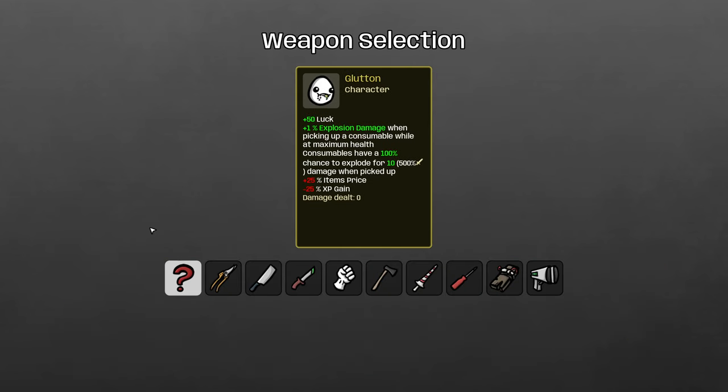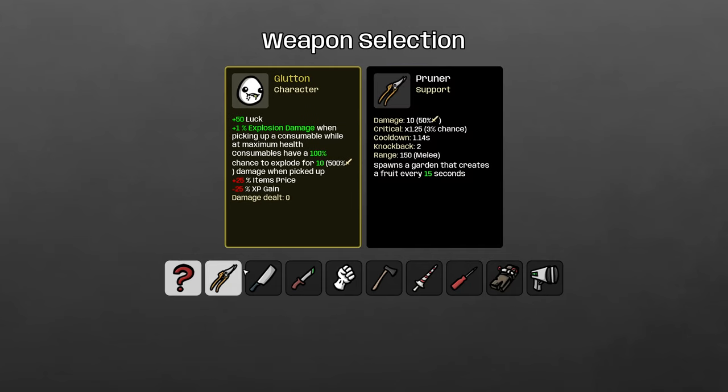The Glutton gets explosion damage whenever you pick up a consumable, and your consumables explode when you pick them up. Just like the Farmer, you should buy the Pruner — you need to farm consumables, so picking up as many fruits as possible by growing as many gardens as possible is the way to go. Start with Pruner and never look back.